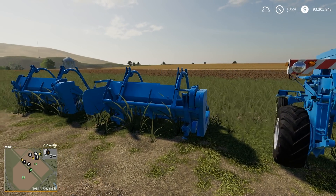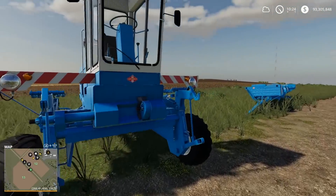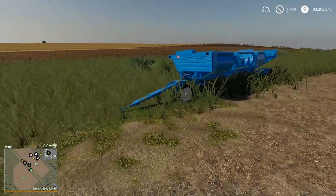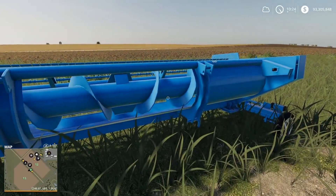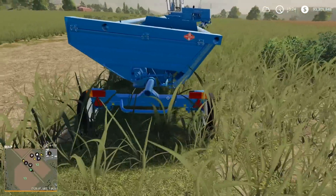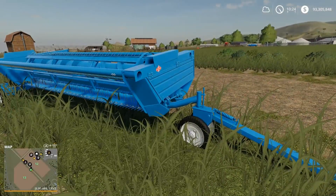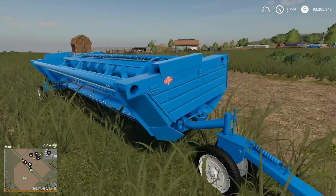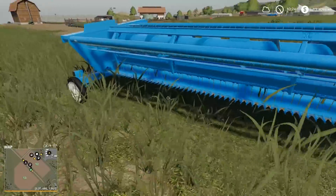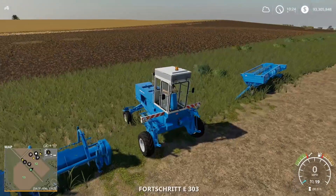This one actually has a tedder and then a windrower that come with it. You get the header that does the mowing and it comes on this carry-all trailer. The trailer is actually part of the unit, so when you attach the mower — I'll show you how to do it — the wheels will just disappear and then you have the header on. The problem is, if you have this in trailer mode, this is a bug.